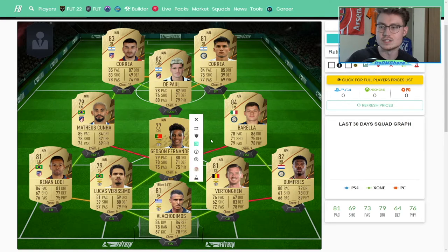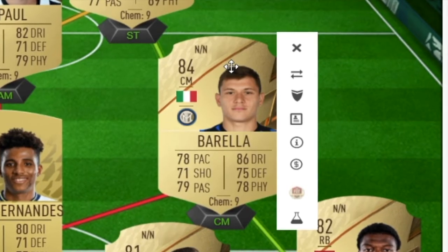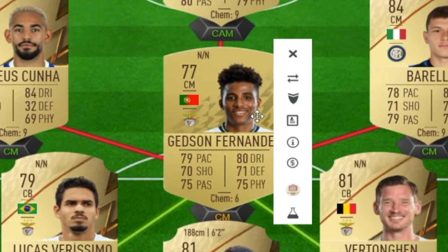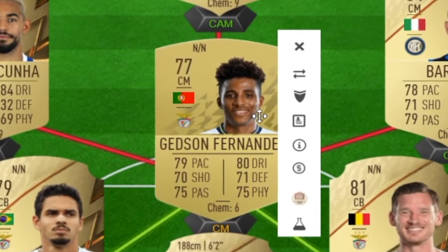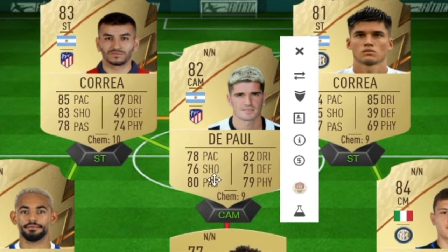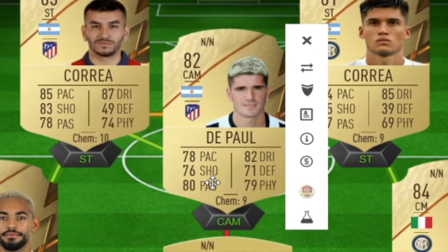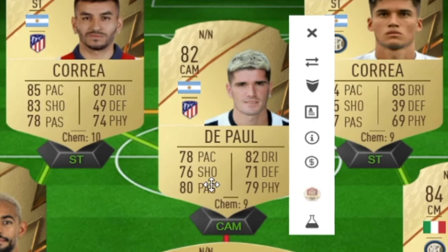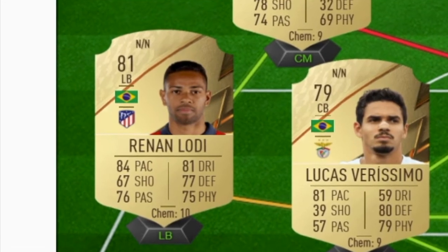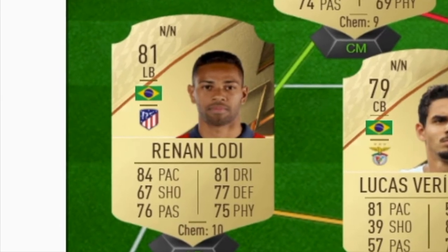You also have the midfield with DePaul, Jedson Fernandez, and Barella that are all going to be playing in multiple different areas. Barella has medium-high work rates and good defending — he can play defensive mid. Jedson Fernandez has high-high work rates from last FIFA — he can play left and right mid if you really want him to, and he can be a box-to-box center mid. You have DePaul, who is going to be going forward because his passing, shooting, pace, and dribbling are quite good — but his defending is also capable, so he can be a holding mid or even a defensive mid that goes forward. Then you have Renan Lodi at left back, who's obviously a very good left back with all around good stats, but he also has pretty decent shooting, so you can play him at left wing back or even left mid.